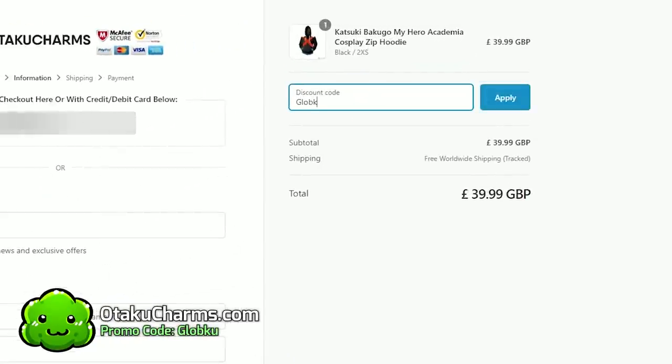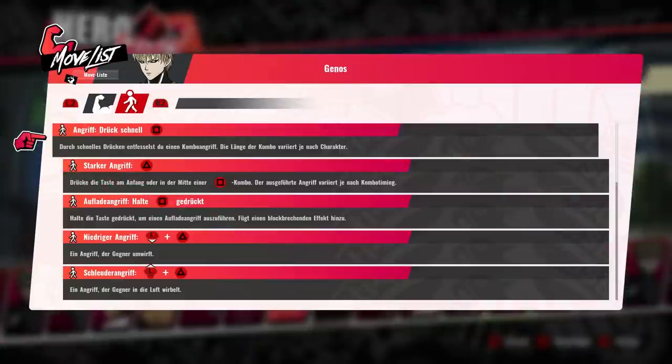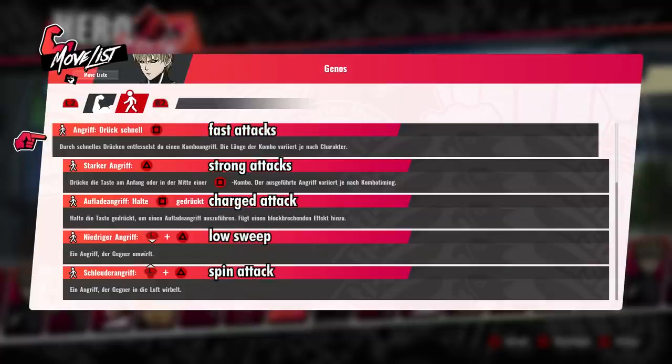Check out OtakuCharms.com and don't forget that promo code GLOBKU. First things first, here are the buttons for every character in the game. This is obviously in German, but I can give you some rough translations. Square attack is the fast attacks — this is how you combo. Triangle are the strong attacks, and you can put them into the square combos if you want to. You can hold square for a charged attack, and this is how you guard break your opponent.